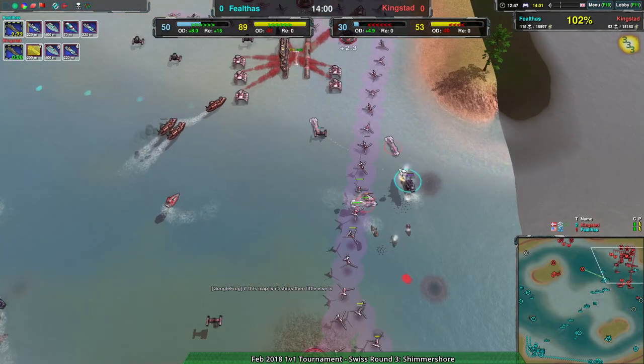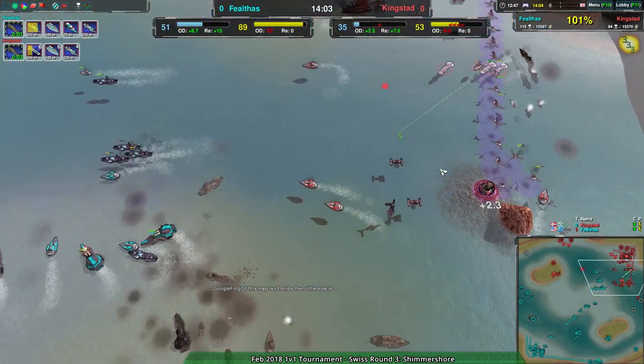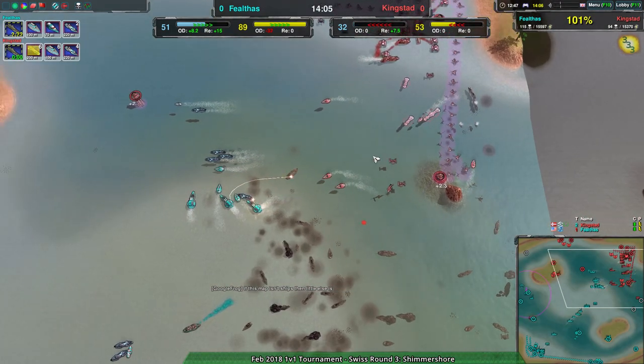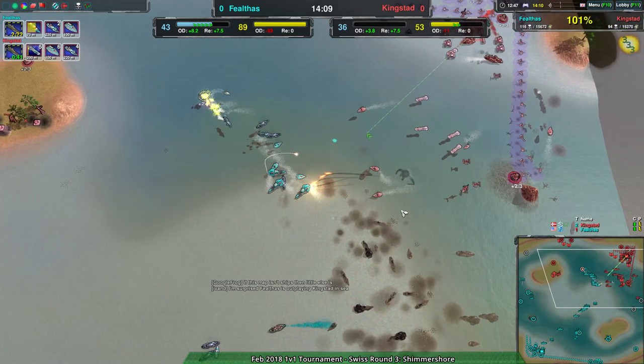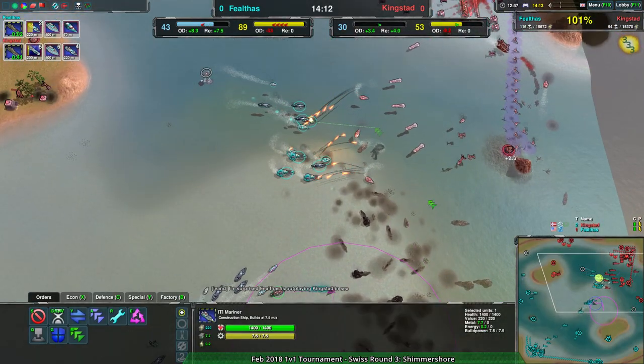At this point Felthas has a massive advantage again - thanks to the raid, thanks to the mariners going down, and thanks to all the reclaim now going to Felthas instead of Kingstead.